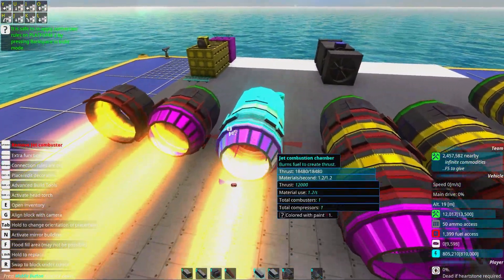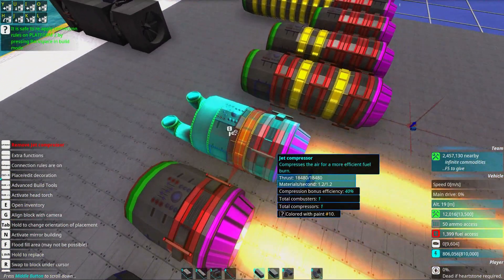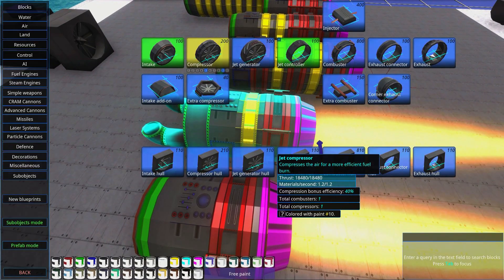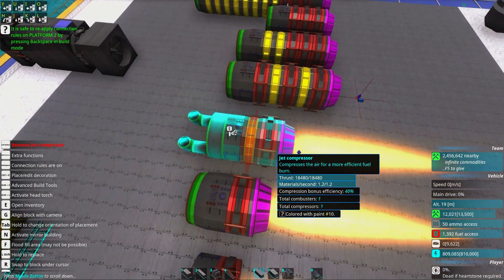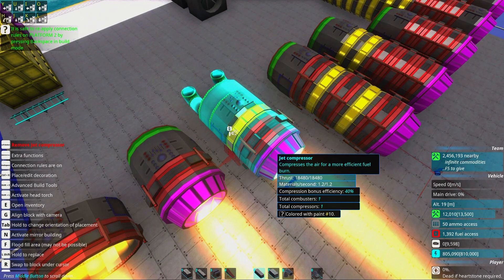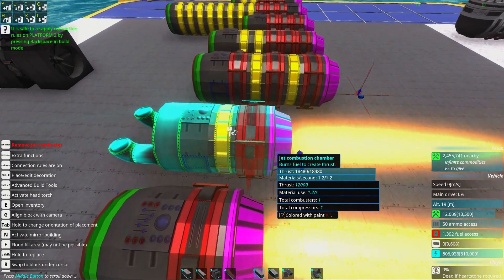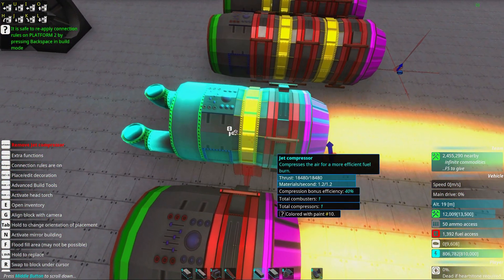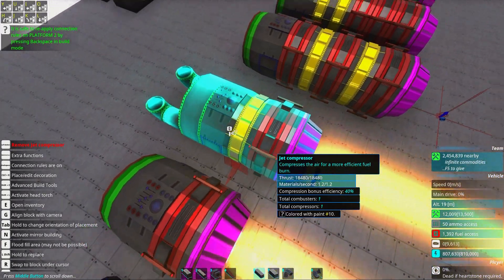This engine has 18,000 thrust and this one 13,000, because this one has more combustors. What we added were compressors — shown here in yellow. They add efficiency and thrust without changing the materials used per second. So just adding more compressors makes your engine more efficient. The combustors are in red, exhausts in pink, air intakes in green, and jet compressors in yellow. The more compressors you have, the more thrust you get with no change in materials per second.